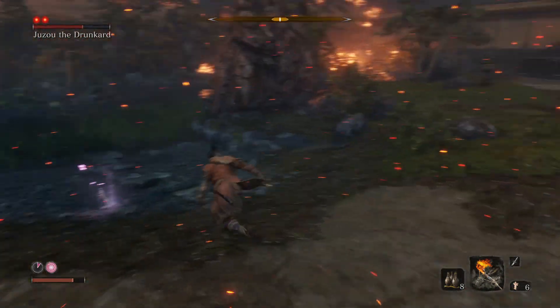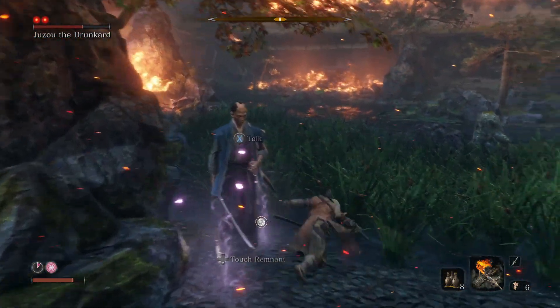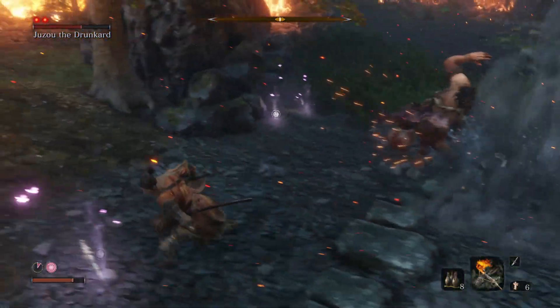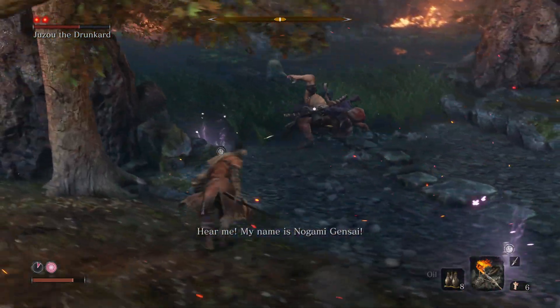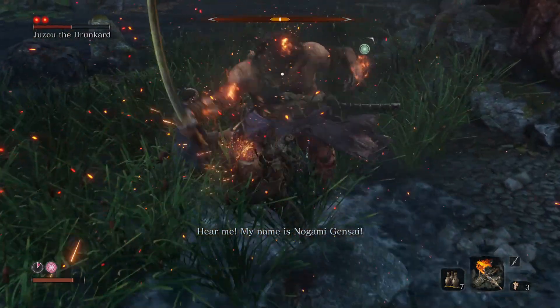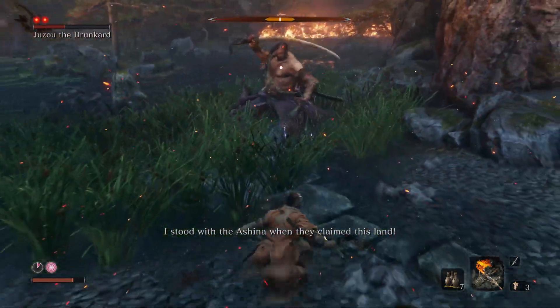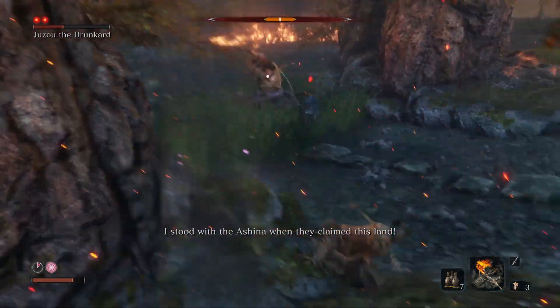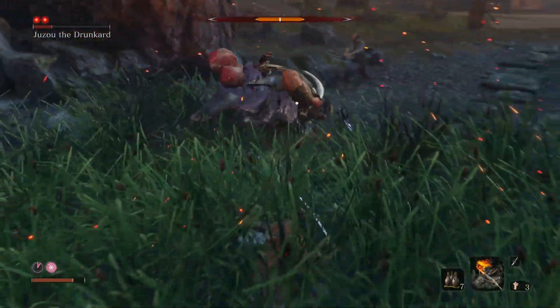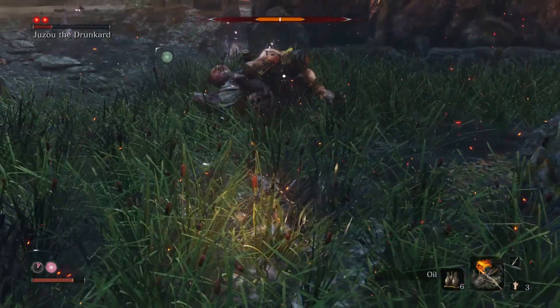I thought it was best to go recruit this guy for help at this point because I was having a struggle with him and the shield guy at once. So I enlisted his help to at least build up the stagger bar a little bit better, because his posture was staying relatively high throughout this fight. I wanted to take him down and it helps having that extra attacker there because it'll hold his aggro and then you can just go up behind him and get those easy hits in, which is super nice.